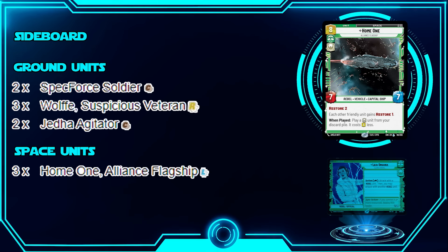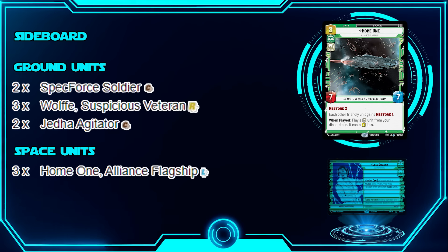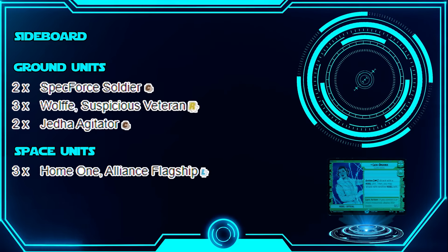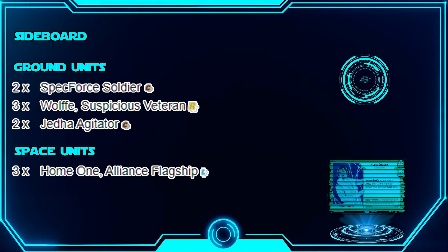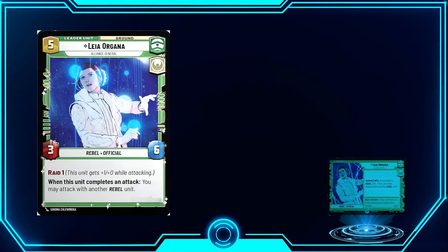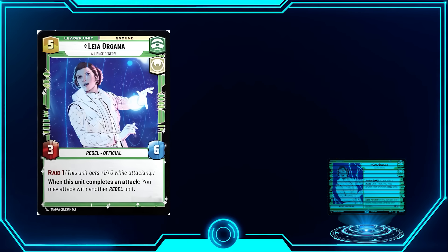You can bounce something back from the field into your hand with Bright Hope and then play it again for some really cool plays. Overall, the deck is just meant to go really fast. It might be the fastest deck — it's a head-to-head with Sabine — but I really like Leia because her aggro style allows for a few more combos.